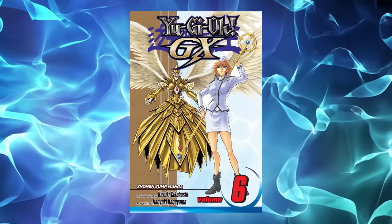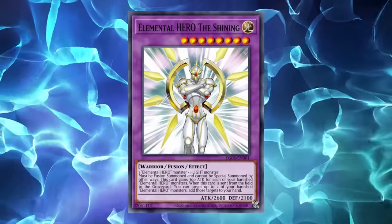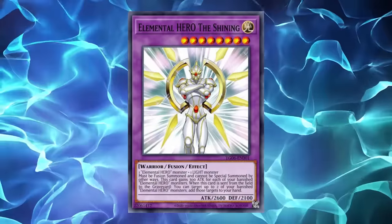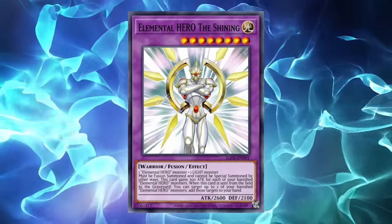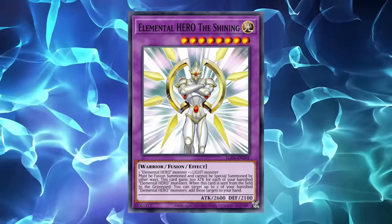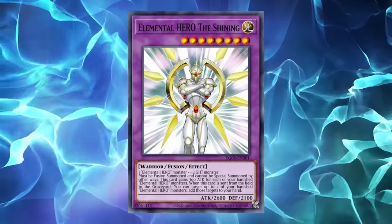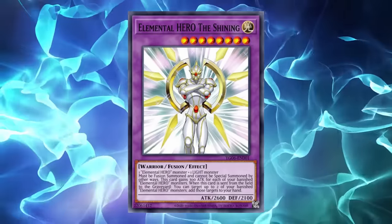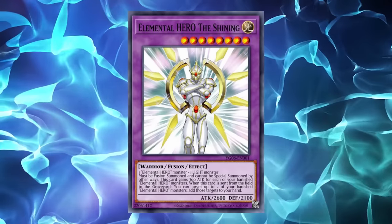A little over a week later would be the GX Manga Volume 6 release, which brought Elemental Hero The Shining, a fusion of an Elemental Hero and a Light Monster who gains 300 attack for each banished Elemental Hero, returning up to two banished Elemental Heroes to hand when sent to grave. This card would instantly be slotted into the previous Hero Beat lists, as it could be made with Alias and either any hero or any light monster like Honest with Miracle Fusion, giving a powerhouse that also cycled your most important piece.